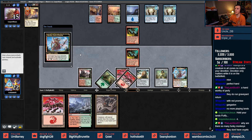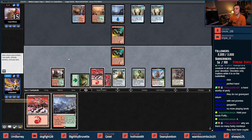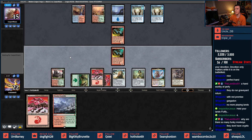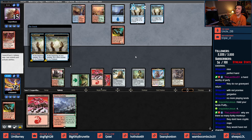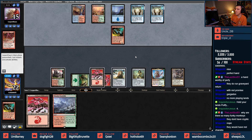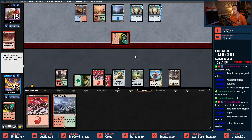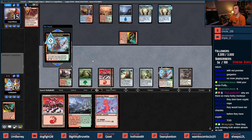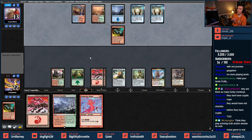They don't have Cryptic — that's insane. I'm positive they would have a Cryptic. They don't. There goes my monkey — bye bye chunky monkey. Coming in for two with Simian Spirit Guide, that's fine. This is quite awful. Those are their outs — do you think Abraid or Echoing Truth? I could see some of those.